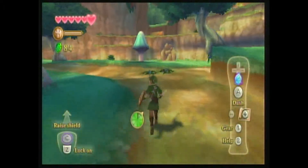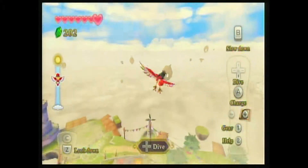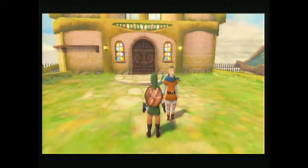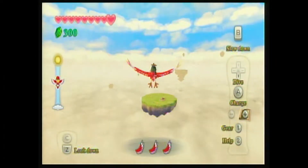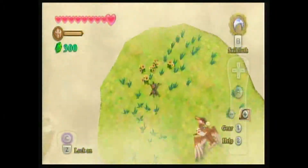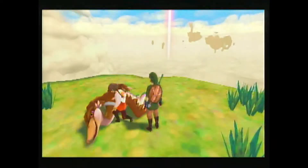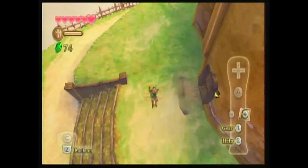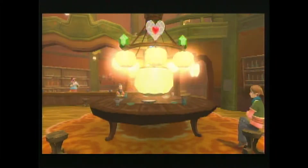Most of the game will take place on the surface, but you'll be going back to Skyloft quite frequently to restock on supplies and continue the story. Skyloft isn't the only area in the sky you can go to — you can soar through the clouds on top of a huge bird called a Loftwing and explore the smaller islands waiting to be discovered. That being said, most of them are vacant and otherwise uninteresting. In fact, out of all the floating islands I visited, only one of them really felt worth the trip, and that was partially because I got to vandalize a chandelier.